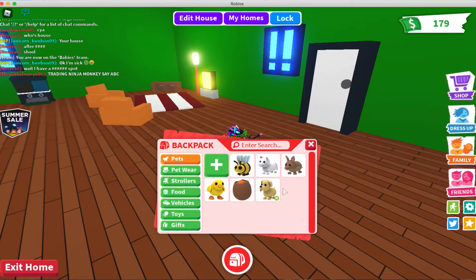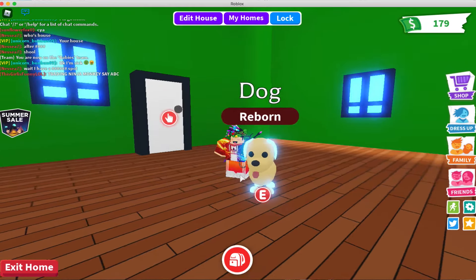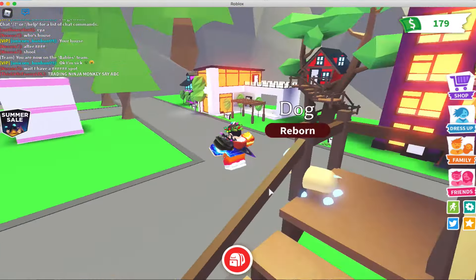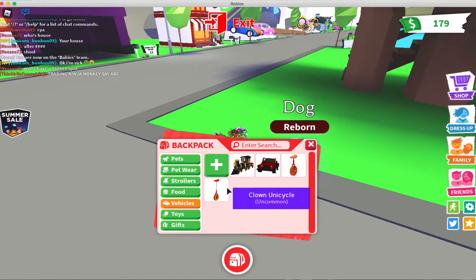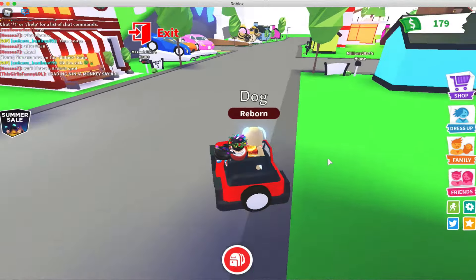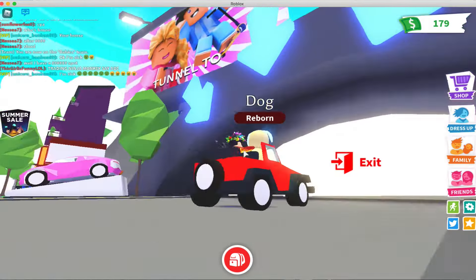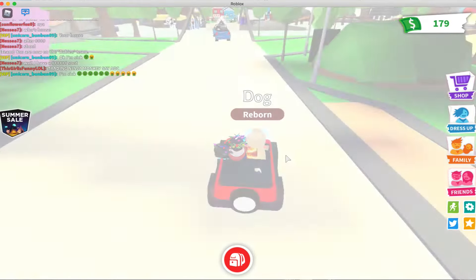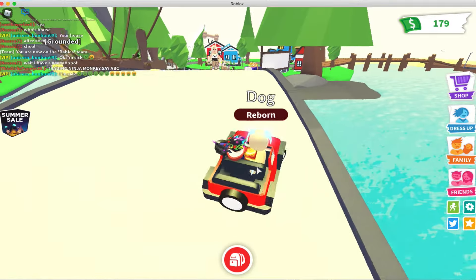I already tried recording this video once but it sort of failed, and I can't show you guys how to actually do it because I already made a neon pet. But I'm still gonna show you how to get it, at least I'll try to. We're just gonna make our way outside the living district and go to Adoption Island.